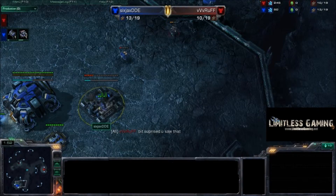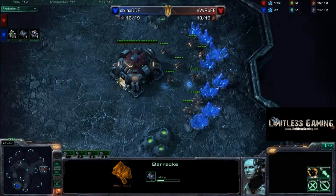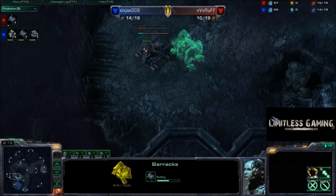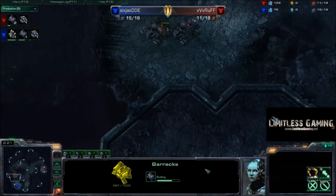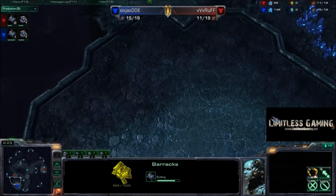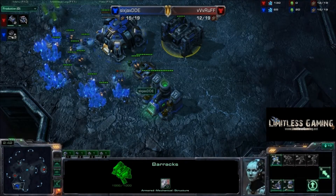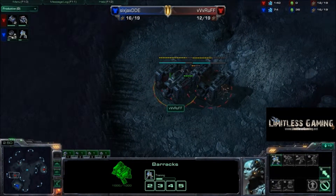DDE is building his barracks — pretty standard, pretty simple builds going on here. Ruff is just building SCVs and getting that economy up. He's sitting at 10 SCVs right now. And he is going for a double proxy barracks. What he's probably going to try to do is pick up and float over to this nice little area — it's just going to be right outside of DDE's vision range. His first barracks is almost done, so he's going straight into marine production. Pretty typical.